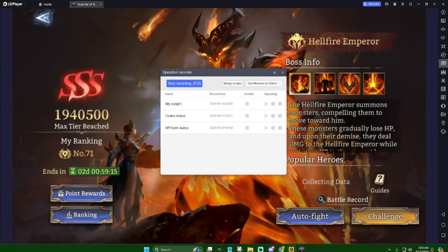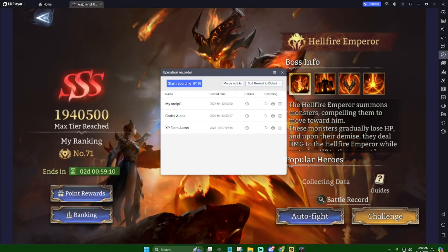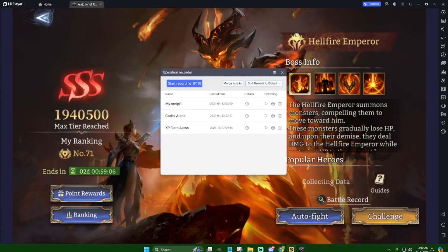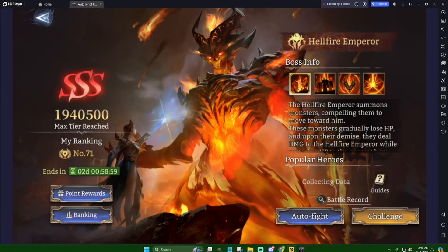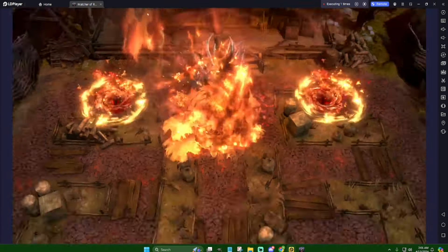Go to the bot tab. On LD Player it's the AI icon; on BlueStacks it's a play sign with arrows going in a circle around it. All you do is hit your script and boom — I'll just let this run for a few hours at a time.